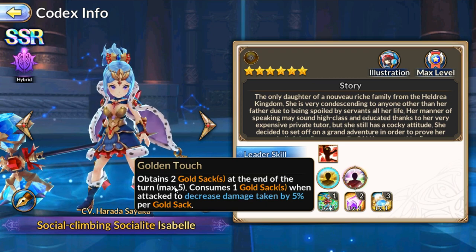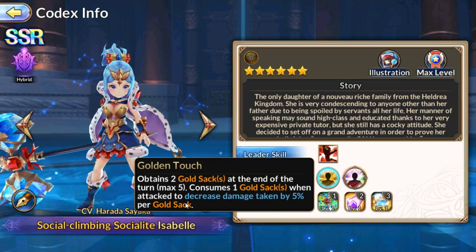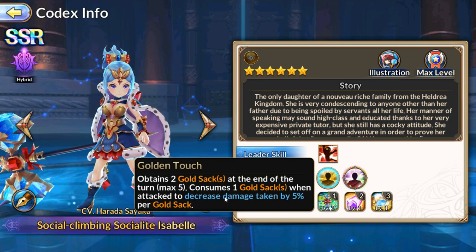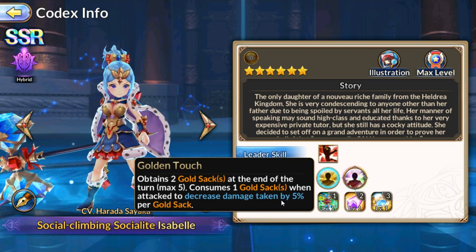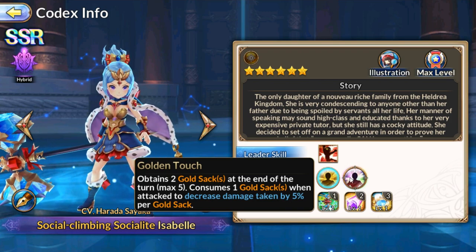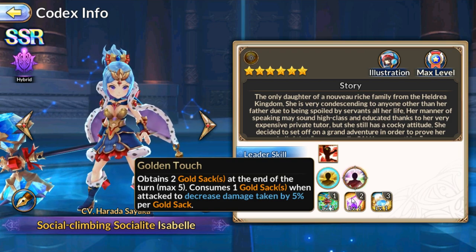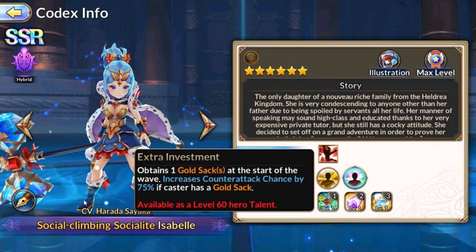She obtains two gold stacks at the end of each turn and can hold up to five. She consumes one gold stack when attacked, decreasing damage per stack — so she's basically tanking but only up to around 25% damage reduction. She has a little bit of tankiness, but control and tank is pretty much what she's going for.